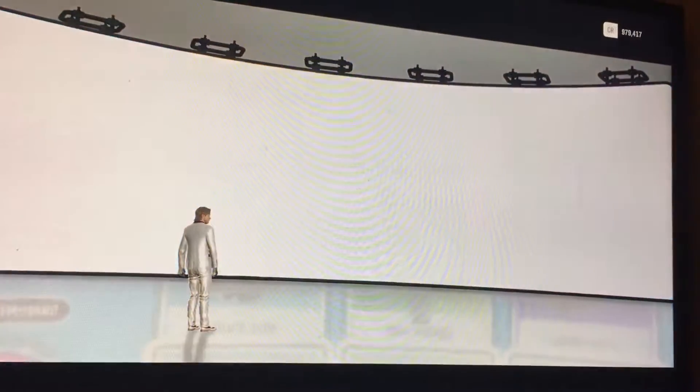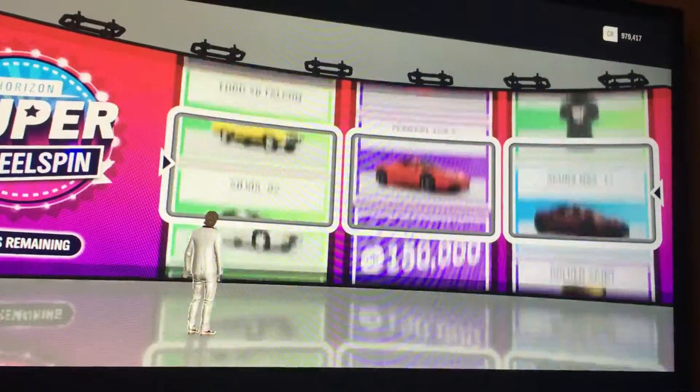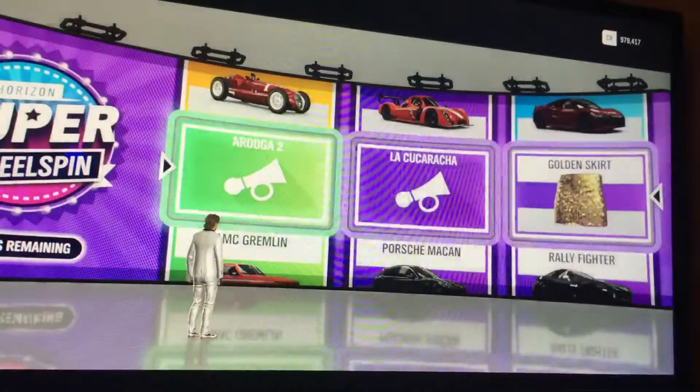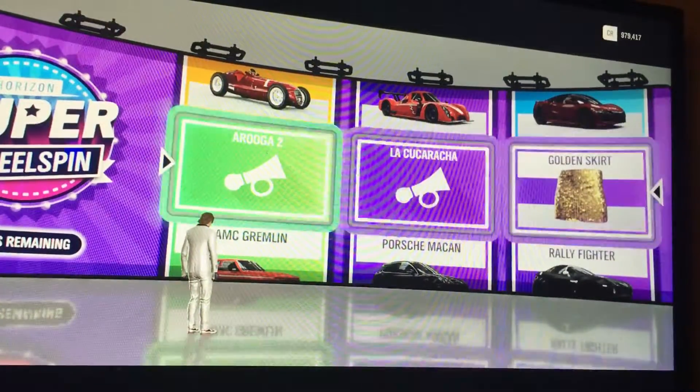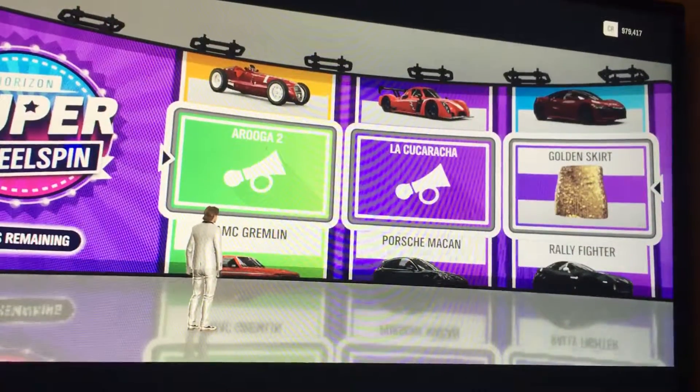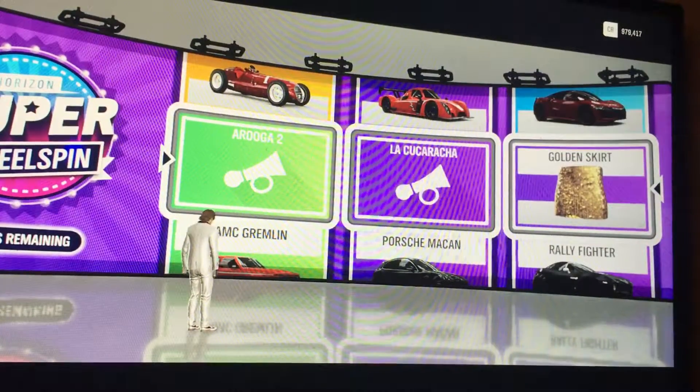Last spin — I'd love 100k to get up to a mil, but we actually only need about 30k. We get a random horn, another horn, and a golden skirt. A weird spin to end on, but we were also one off another legendary car up there.